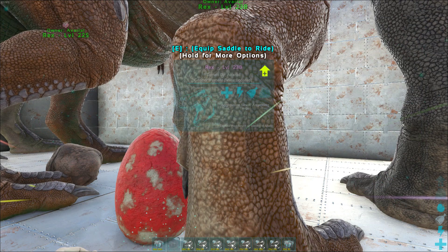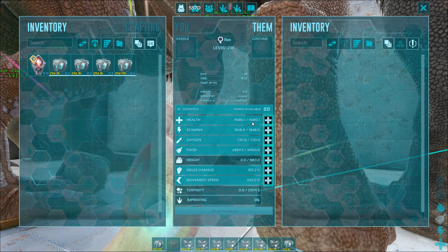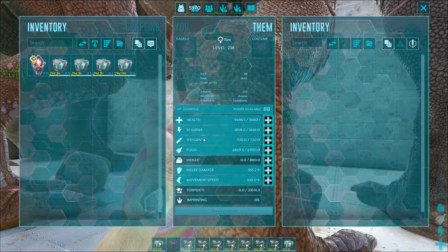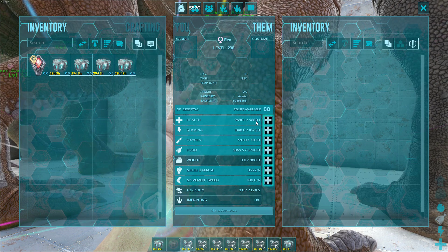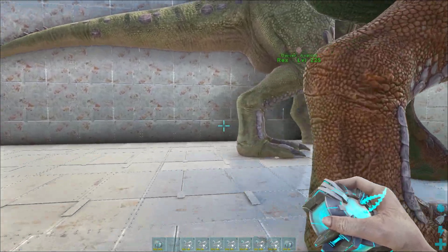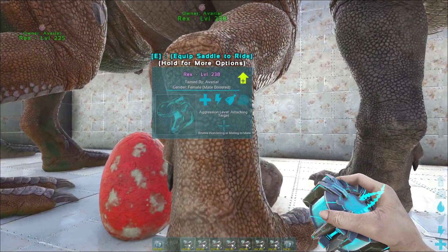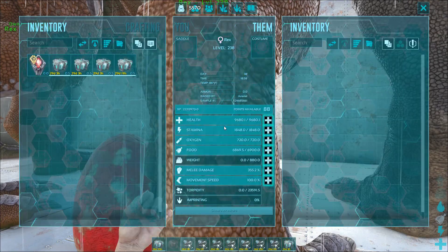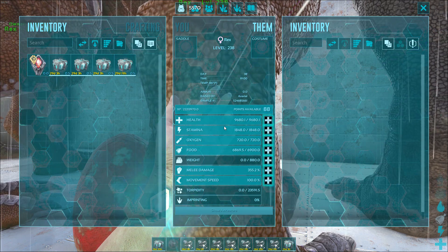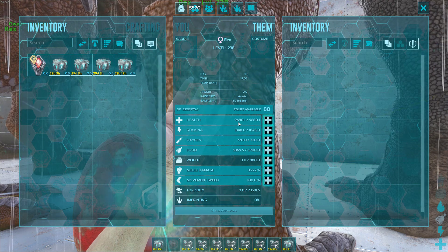This is enough, when imprinted, to defeat any boss on The Island — all three alphas and the Alpha Overseer. I did this on official back in 2020 when server 717 first released. These are the exact stats we had; we imprinted them and as a server defeated all bosses and the Overseer before the server unlocked to the public.